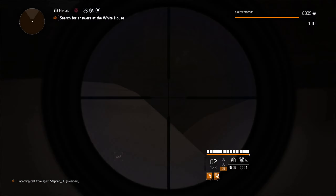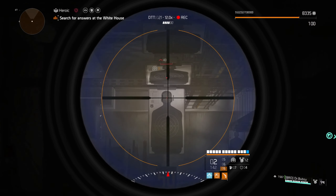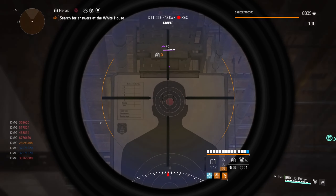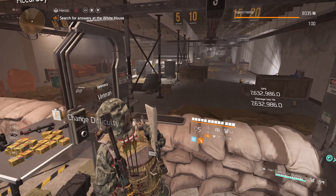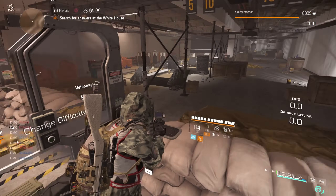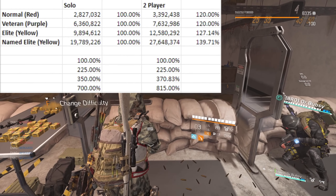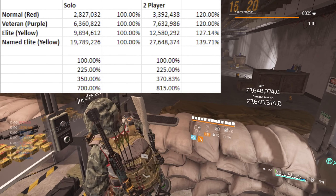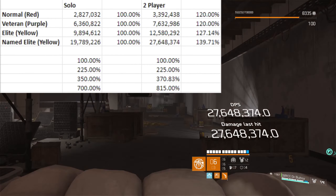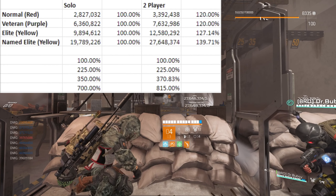Hopefully this shows quite accurately, within reason, how much health enemies have. Player scaling is a thing, so I got my good friends in to help out. On two-player scaling: normal red comes in at 3.3 million, veteran purple comes in at 7.6 million. The percentages to the right — 120, 120, 127.14, 139.71 — are the increases from the previous value. From solo to two-player, a red has a 20% increase in eHP.